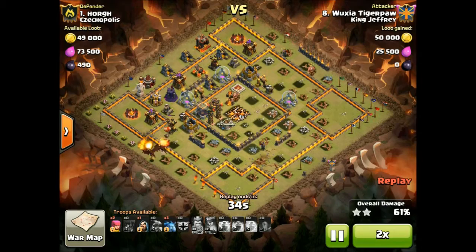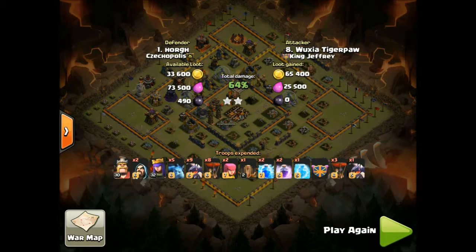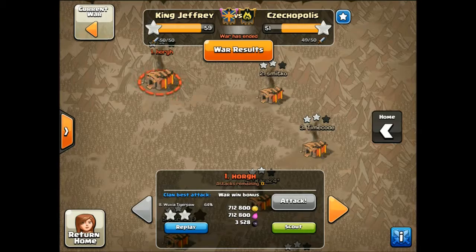This was one of the attacks that changed the war really, because we were a bit worried at this point. Once Wuxit two-starred this, the war was then in our hands, not the enemy's. If we two-starred number nine and cleaned up the TH10s, we were going to win and there was nothing the enemy could do about it. So that raid really changed the war.